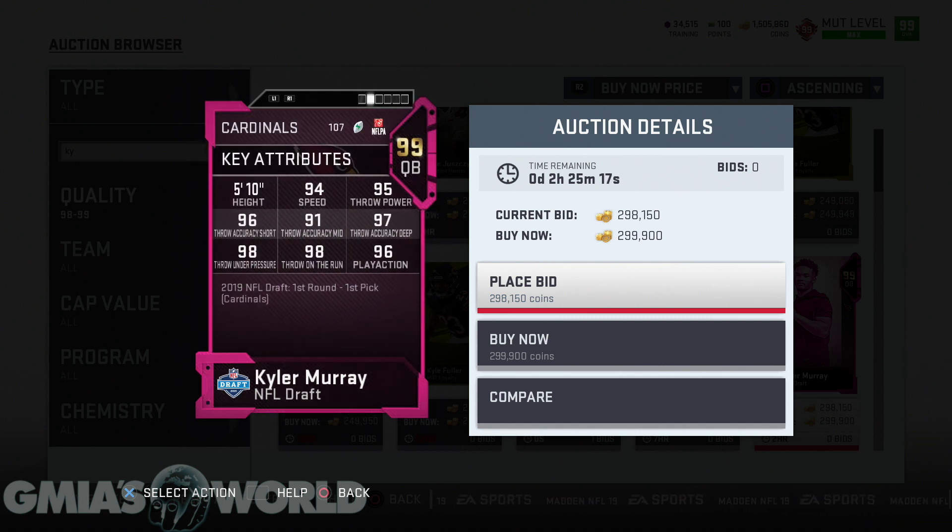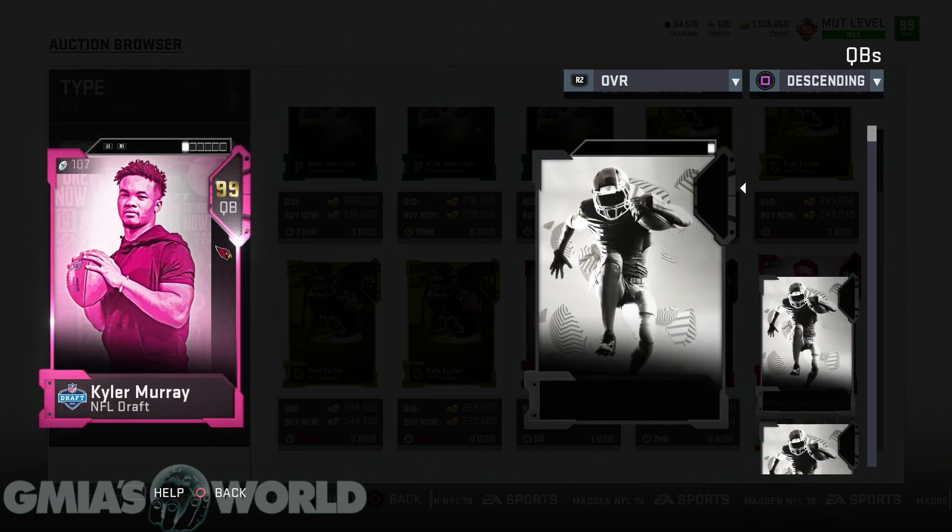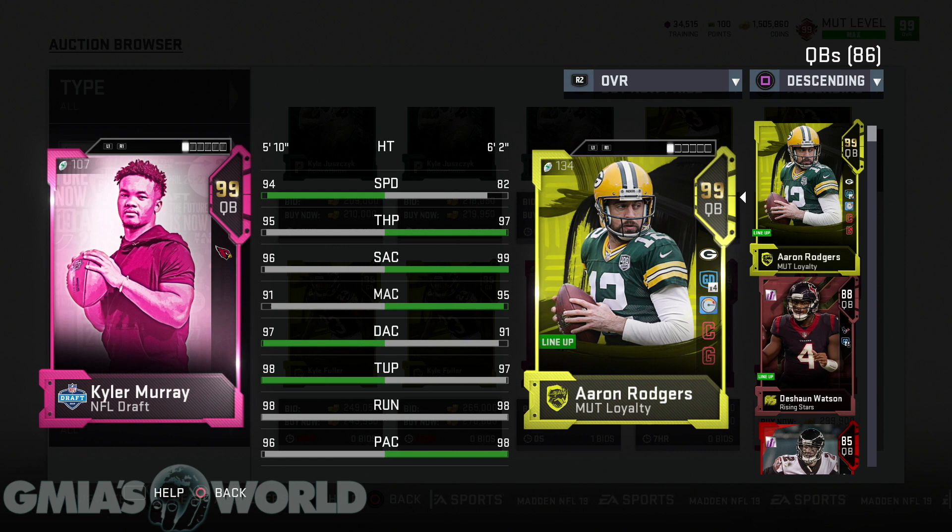Pretty much, this is his 99 overall card. You're not going to be starting with this card in Face of the Franchise with all these attributes. But I want to point out his attributes and what makes him so interesting compared to a known quarterback like Aaron Rodgers. Patrick Mahomes is what the game is going to be all about, but these are the things you have to understand Kyler can work his way up to. The developers have continuously said that nobody else in the game will get Bazooka other than Patrick Mahomes.